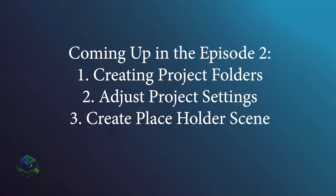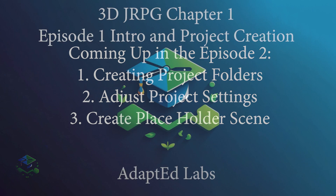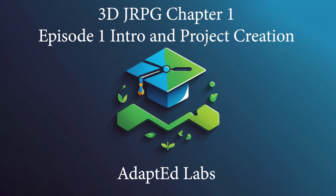In the next chapter we're gonna create some folders, change our project settings, and even create a small placeholder scene. I just wanted to give you guys a rundown of that. Hopefully you've at least created the project so you can follow along in Chapter 2, where we're gonna get it really going with project setup, folders, project settings, and getting our world started. If you're excited to build your own RPG from the ground up, hit that like button and subscribe so you don't miss the next chapter. Let's make something awesome together — keep learning, keep building, I'll see you in Chapter 2!